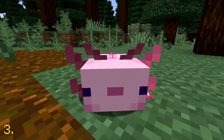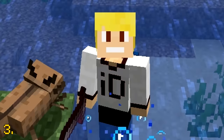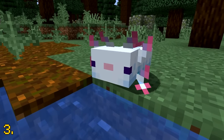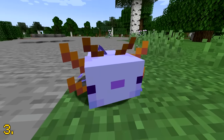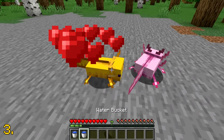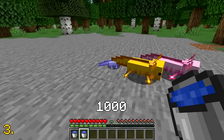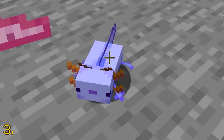Axolotls are very cute. These aquatic mobs naturally spawn in four different colors, which are pink, brown, gold, and cyan. There's also an extremely rare blue axolotl that can only be spawned by breeding. Breed two axolotls and there will be a 1 in 1,200 chance for the baby axolotl to be the rare blue variant.